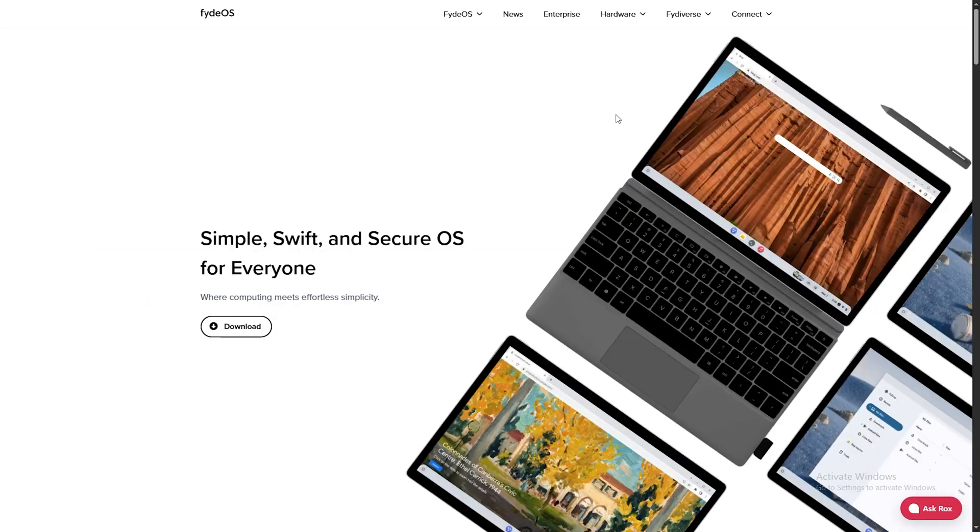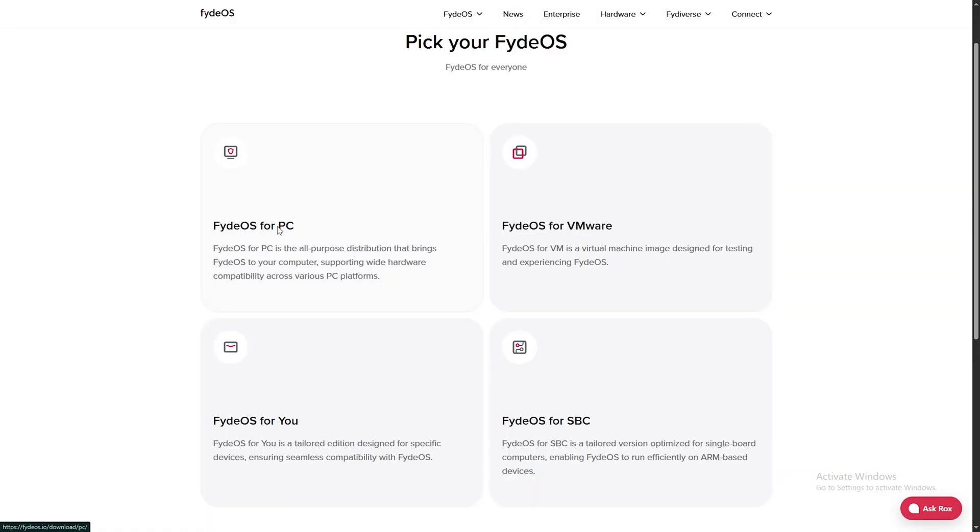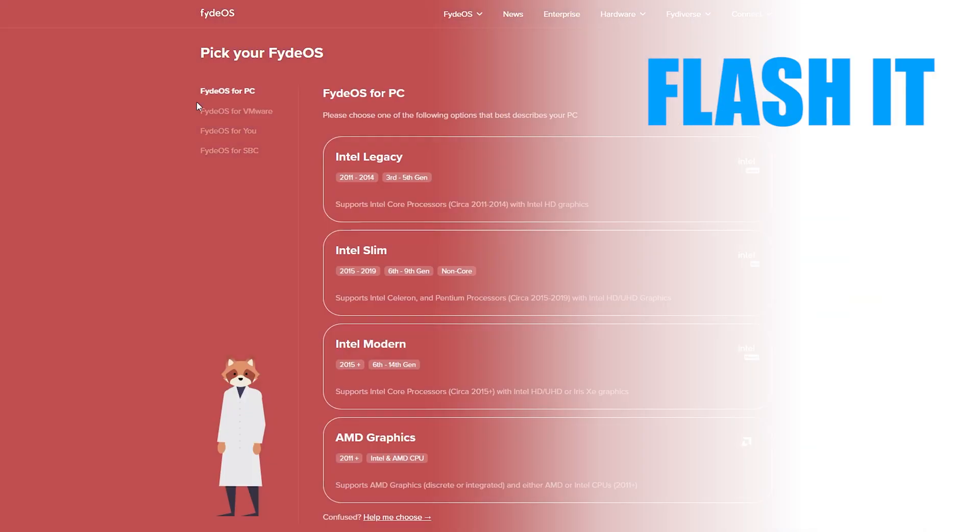To download, hit FydOS.io and grab the PC version. Flash it to a USB stick with Rufus and boot your PC from the USB.